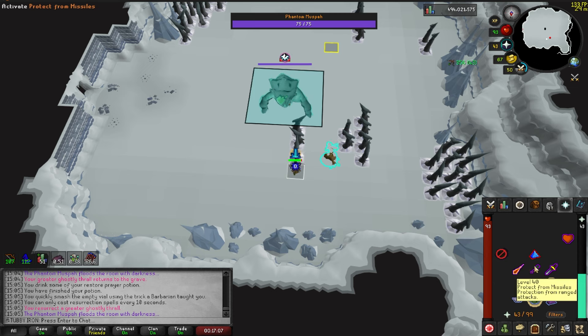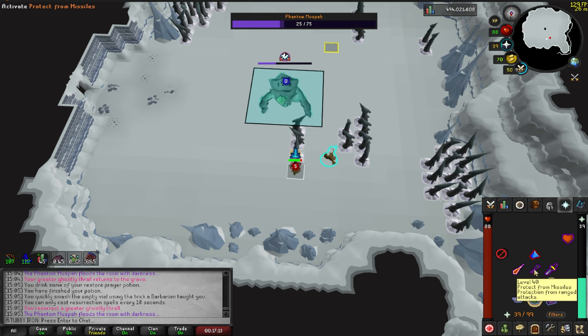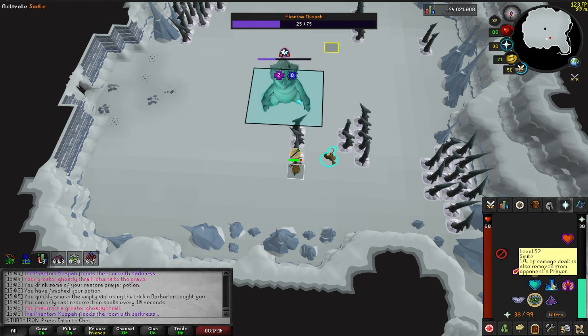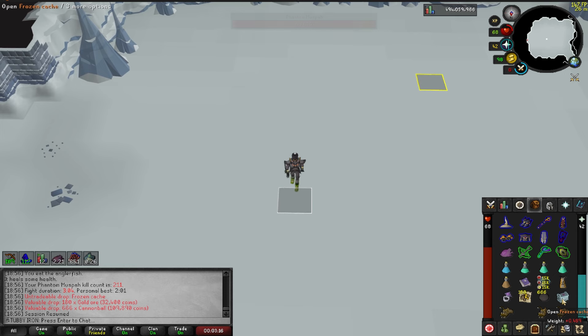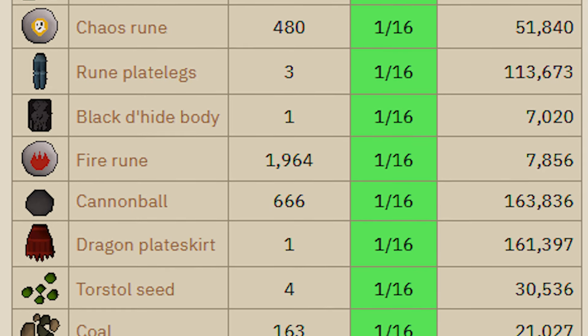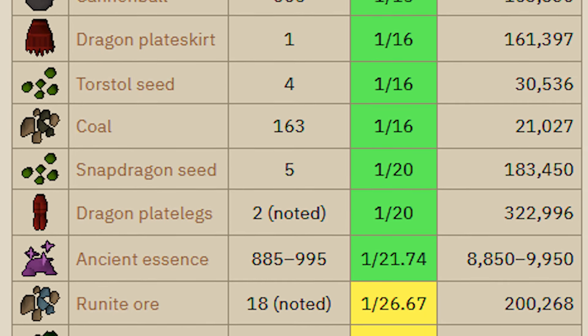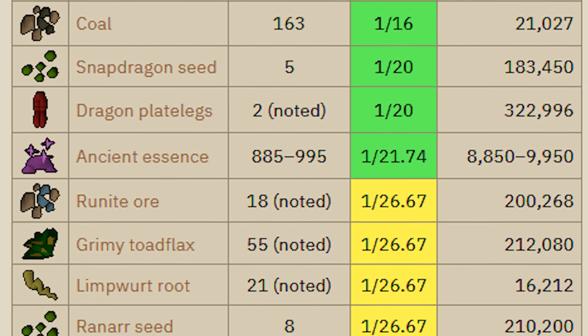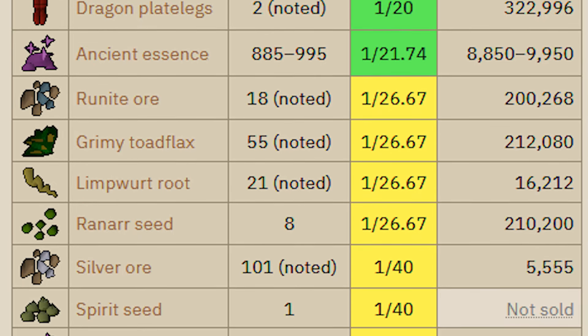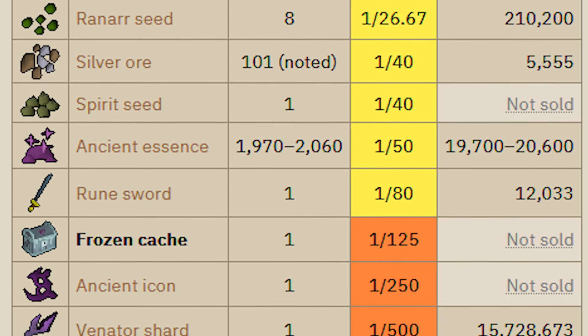I'm really glad I get to use the Dragon Hunter Crossbow here. Obviously Muspah is not a dragon, but it is capable of using Dragon Bolts, so I get to use Enchanted Sapphire Dragon Bolts for the smite phase. First Frozen Cache - show me something good. The Phantom Muspah drops Frozen Caches at a 1 in 25 rate. These are basically mini loot boxes from the Muspah's standard drop tables. They are capable of dropping Venator Shards, but they are 5 times more rare from Frozen Caches than from the boss itself.